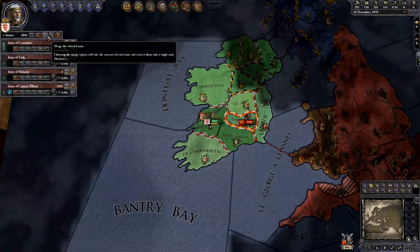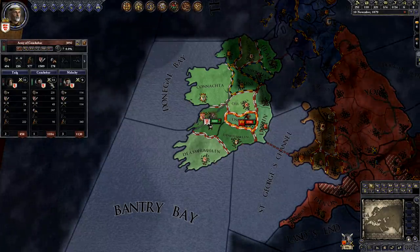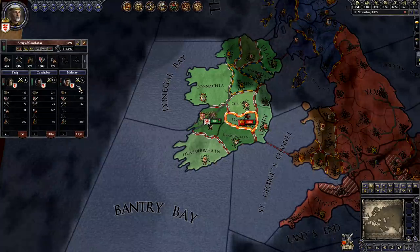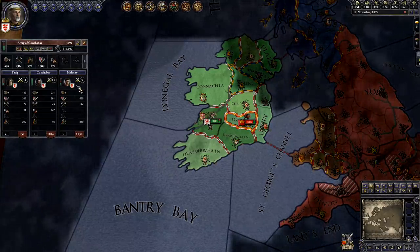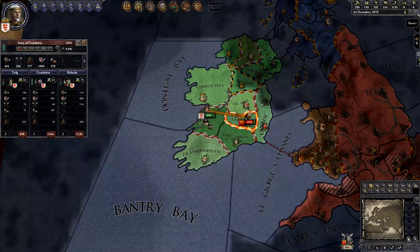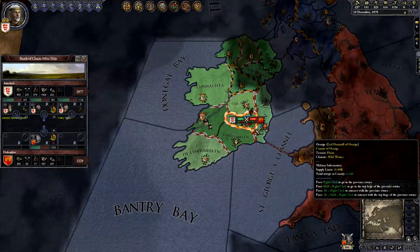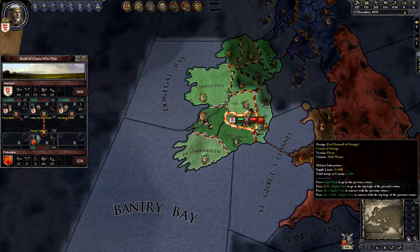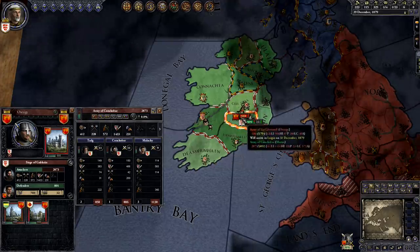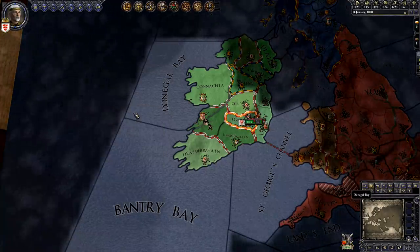Now I'll click the button that says Merge the Selected Units. Next, I'll make sure the unit has three commanders with high marshal skills — one for the center, and one for each flank. It looks like the game already assigned some good commanders, but sometimes it doesn't assign any or it picks bad commanders, so you'll want to check. Now we'll send the army to Osrage. Now we're fighting, and you can see that both of our unit's troop numbers are going down because people are dying. I beat his unit. His remaining troops are retreating out of the county.